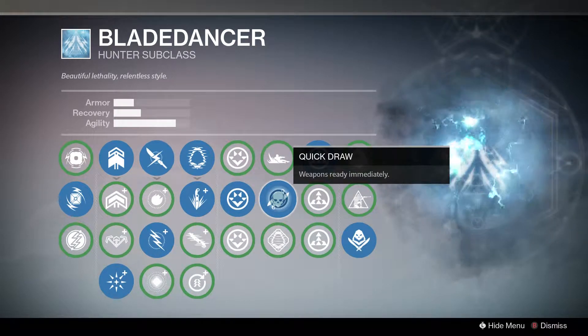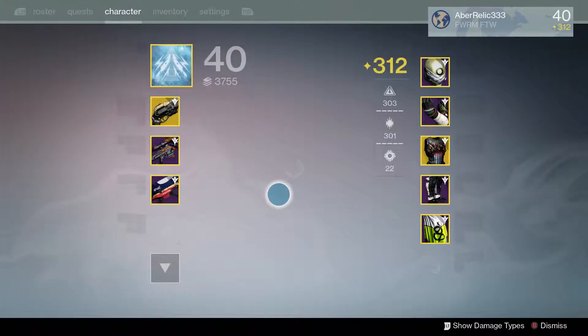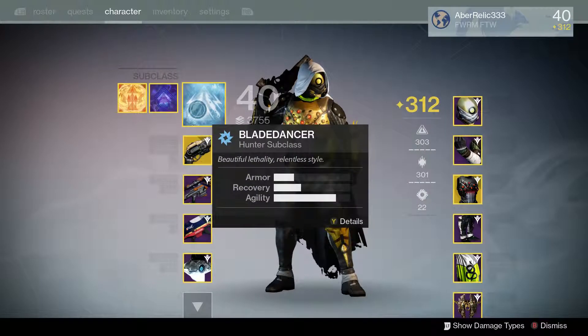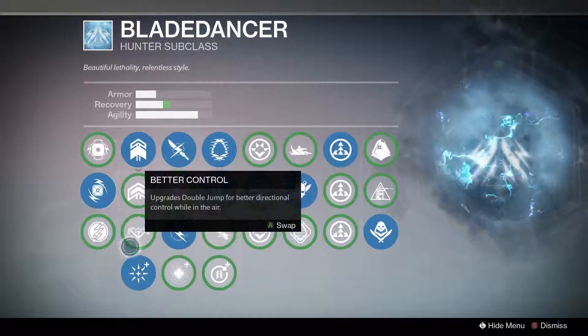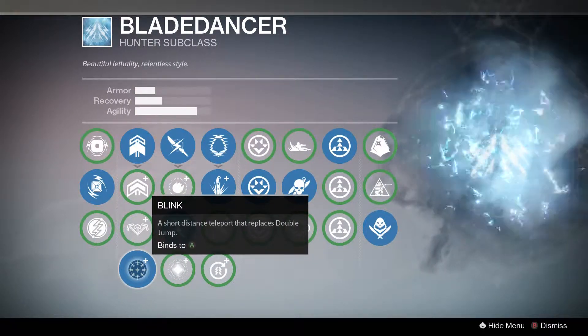Hey guys, we're back with another Abbershire Gaming video. In today's video I will be showing you my hunter and his loadout for the crucible. I will be showing you my blade dancer subclass. I use skip grenade because it tracks people really far, and I use blink because it makes you really fast and it's hard to shoot someone when they're in blink.